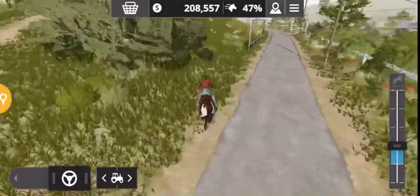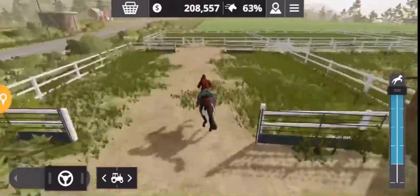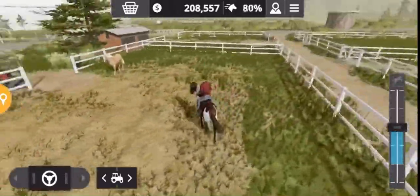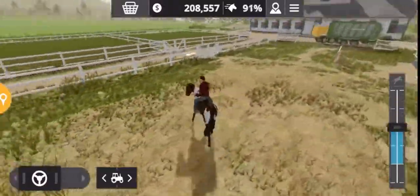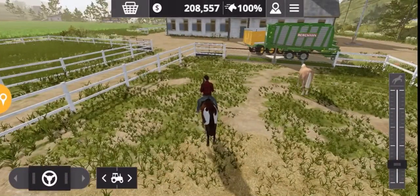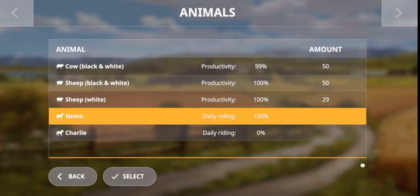You can have a bit of fun as you go around. Your horse will also need cleaning, so go into the animal menu, click on it, and you can clean it — that'll put it back to 100%.